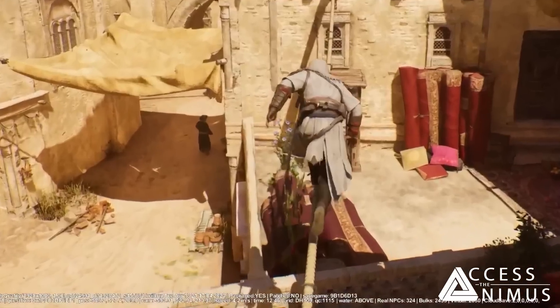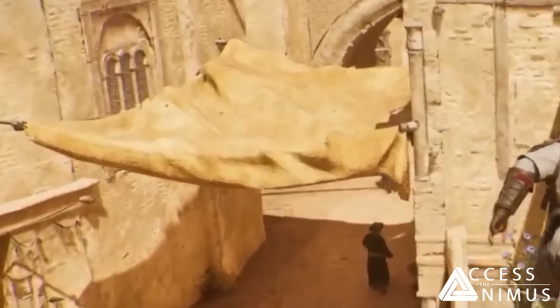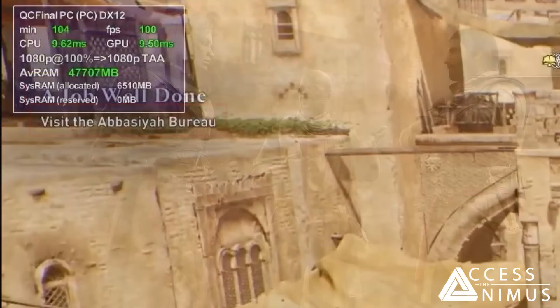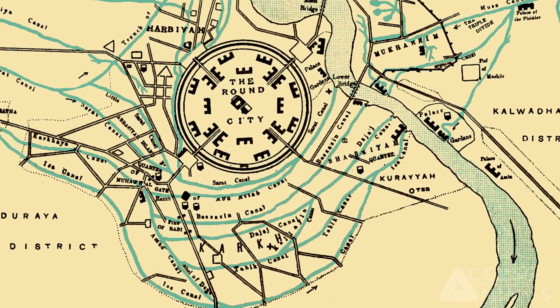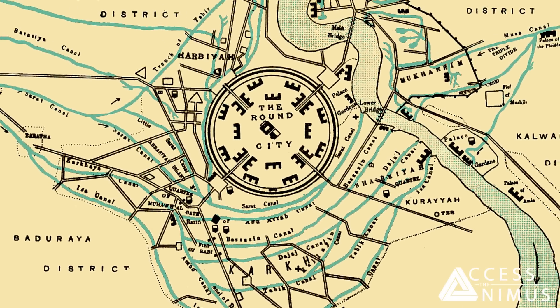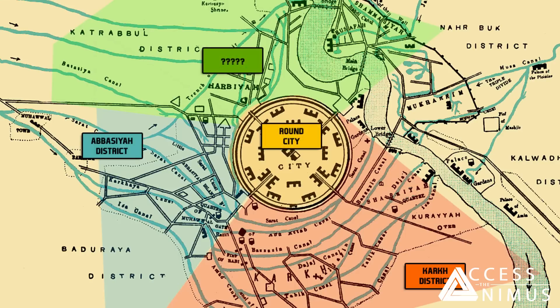Ubisoft shows direct footage from an April 18th build of the game, complete with engine overlay and UI. We can see Basim during a mission called 'A Job Well Done,' where he must visit the Abaziyah Bureau. Since we know there will be a Hidden Ones Bureau for each district in Baghdad, Abaziyah appears to be a newly confirmed district name. This means Baghdad will be made up of four districts: Abaziyah, Khark, the Round City, and a fourth district whose name is still unknown.